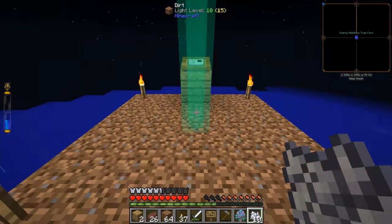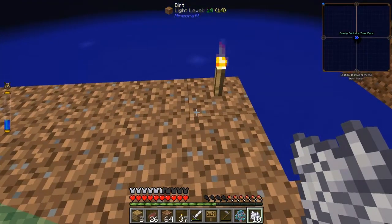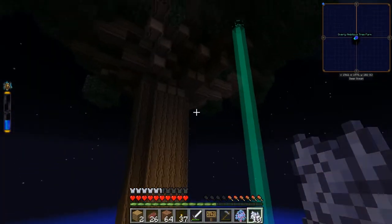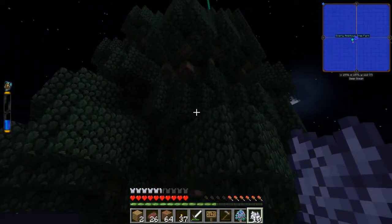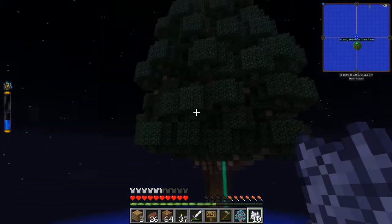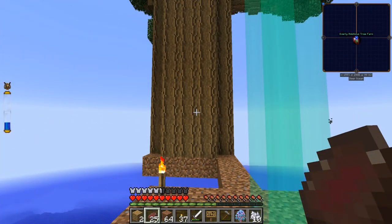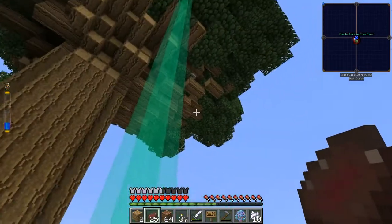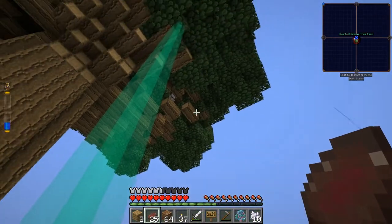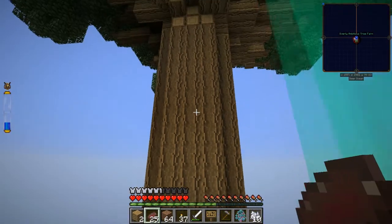It kind of just happens — whoa, there it goes. Wow, we can't even see it from here. H for hover — we got that right. Woohoo, we'll fly up here. Whoa. That turned out to be a really big, nice, balanced looking tree. Look at that.